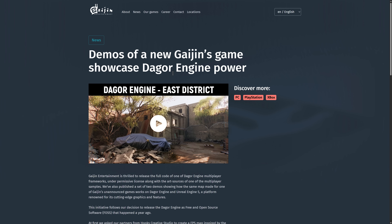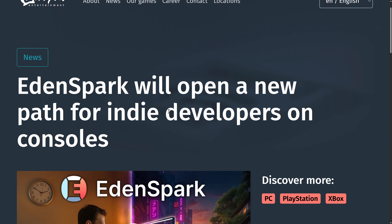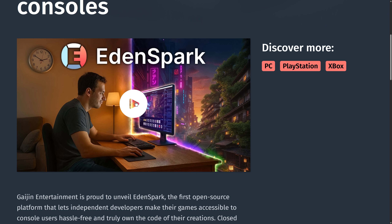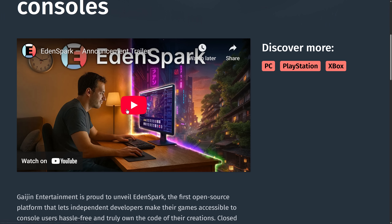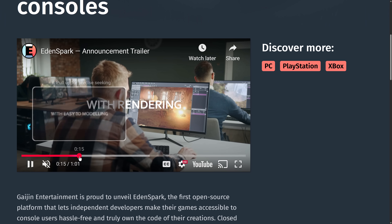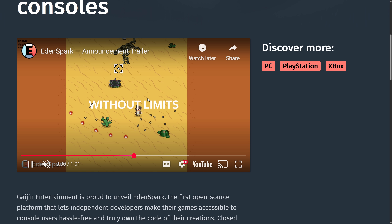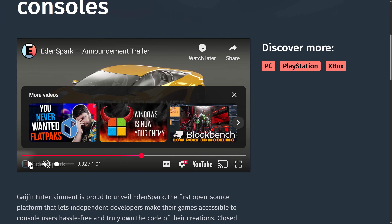But we're not really talking about Dagger Engine anymore — well, kind of. It'll come back because it is relevant to the story. We have a new game engine from Gaijin Entertainment called EdenSpark. EdenSpark will open a new path for indie developers on consoles. You're going to be able to create 2D games, 3D games, and so on, and this is built on top of the Dagger Engine.